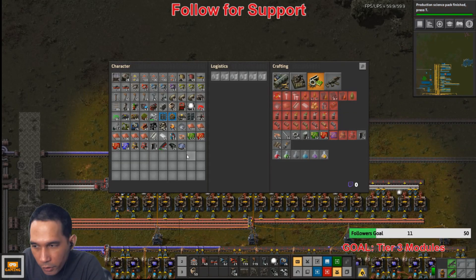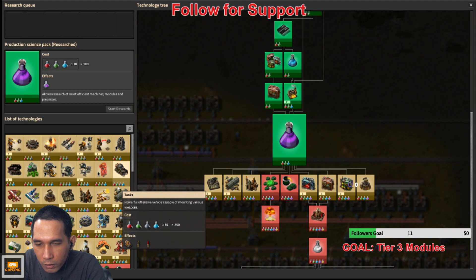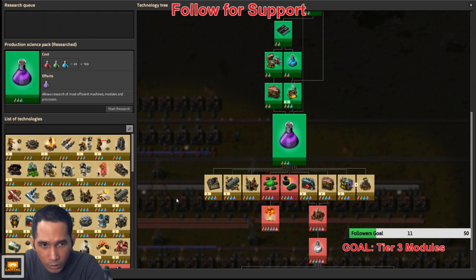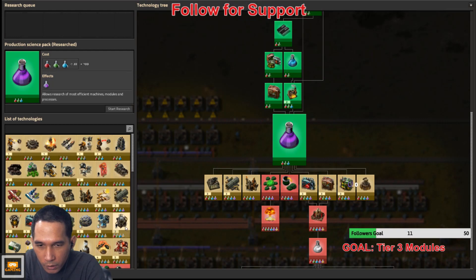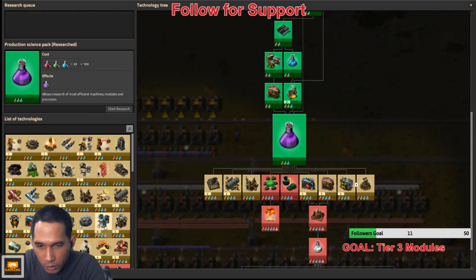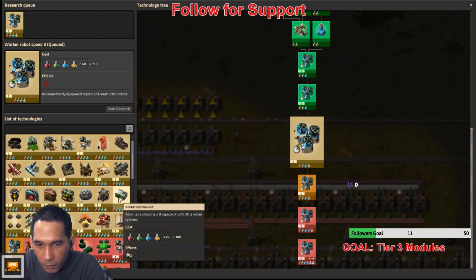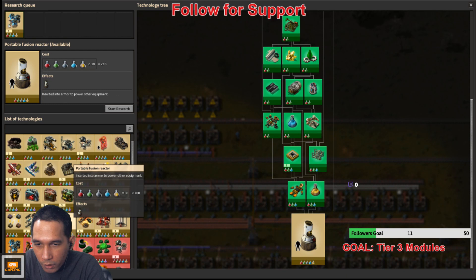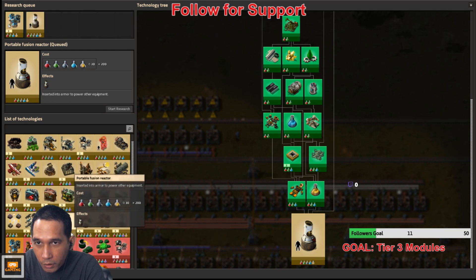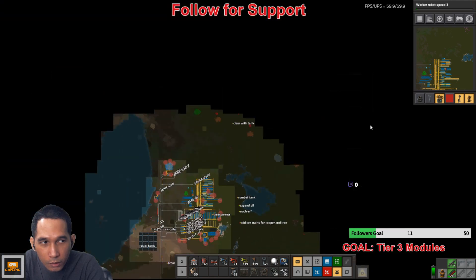We can start researching again. I don't have the purple, I have the yellow. We need that guy, and we can start doing this — oh, before that, do this first. Pollution.